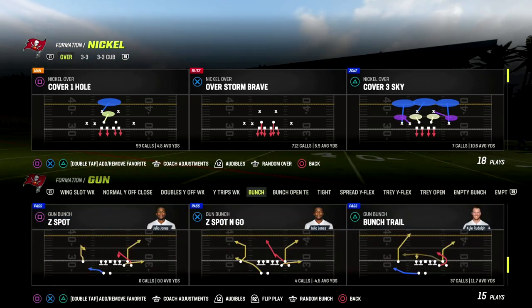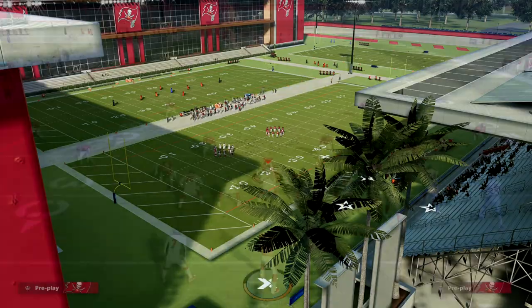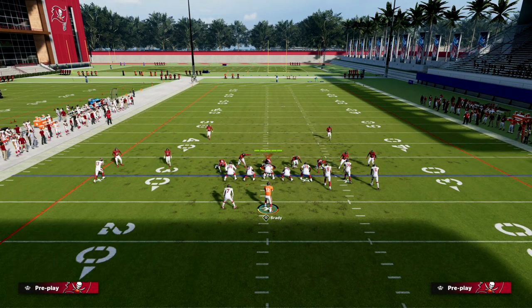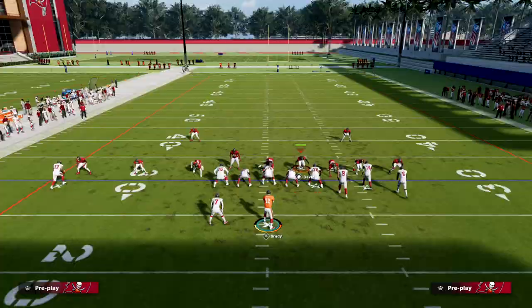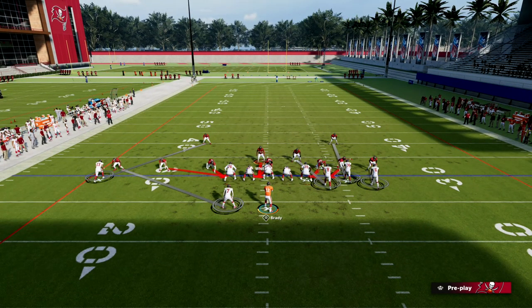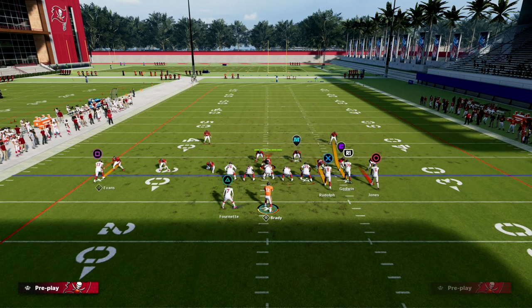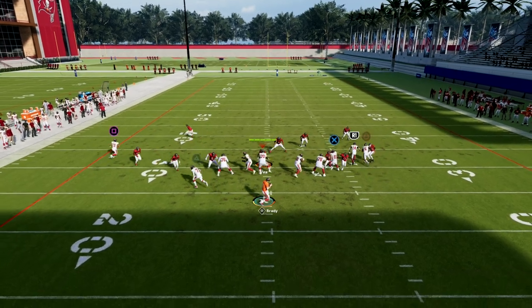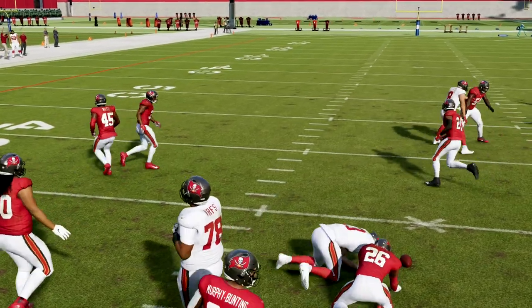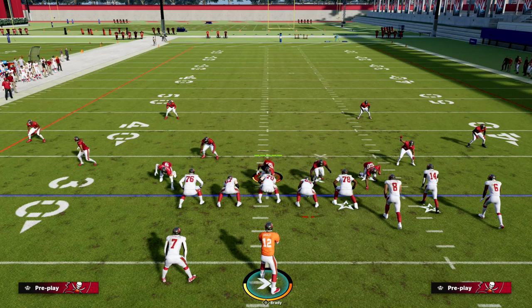You can do this from other formations too. The one that comes to mind most is the dollar formation, because the main blitz from dollar is spinner. If you come out in spinner and do something like this, you're able to create this incredible adjustment and remain pretty solid across the board. Your user stands here, you move over to the bunch side, and you no longer have to worry so much about the solo receiver side. The drag is lurked really well — it's a very difficult throw.